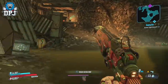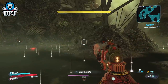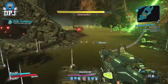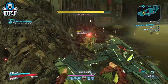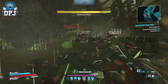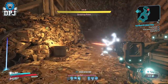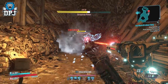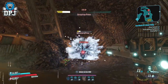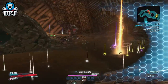So those are my top 5 legendaries from Moxxi's Heist of the Handsome Jackpot: Seeing Dead, Ember's Purge, Skullmasher, Ion Cannon, and the Lucky 7 — 5 must-get items from this DLC. Tell me down below what your favourite is so far and why. If you enjoyed it, leave a like; if you're new and want more Borderlands videos, subscribe and hit that bell for notifications. Thanks as always for stopping by — hopefully I'll see you on the next one.